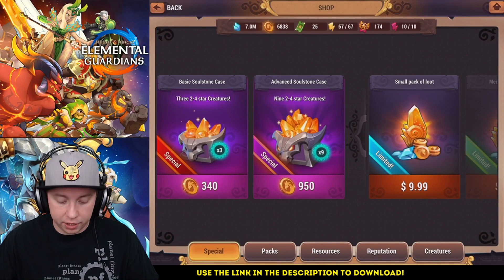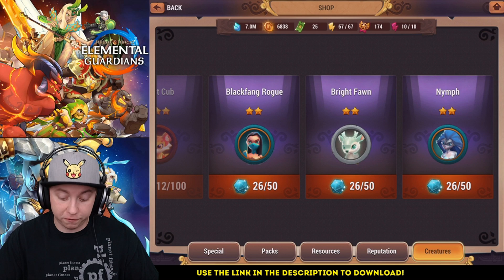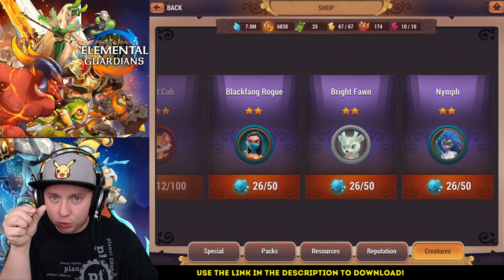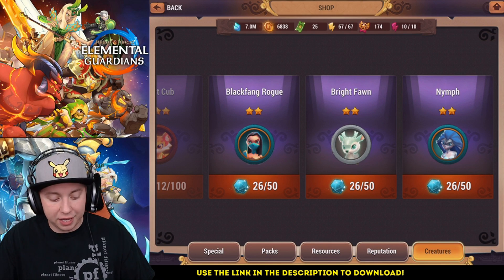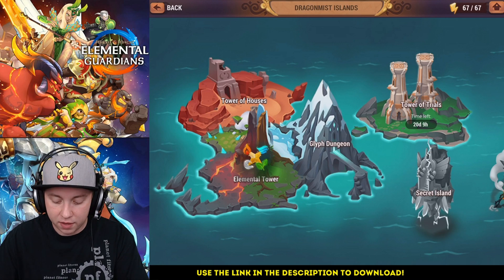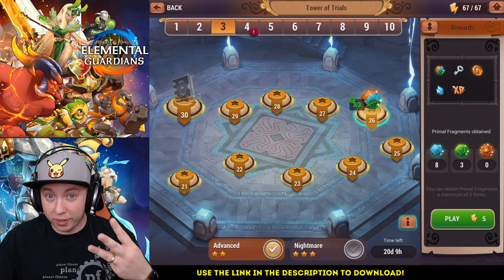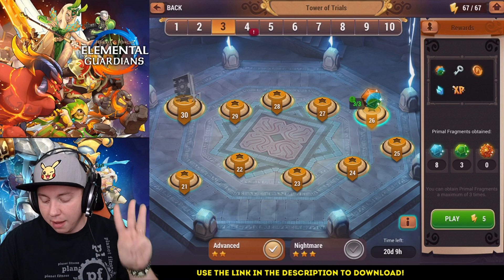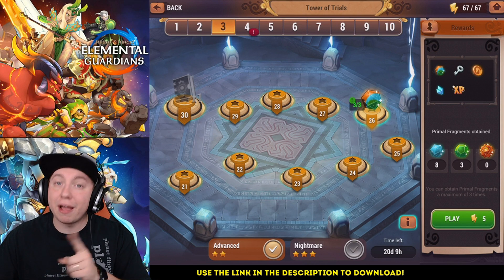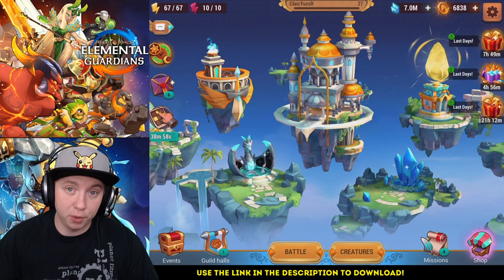Another free-to-play unit you can get is the water nymph, found under creatures in the shop. This is one of the best healers, especially free-to-play, that you can obtain in the game — very very strong. You do have to spend elemental tokens to get her, and I still don't have enough myself. The best place to farm them is the Tower of Trials — it resets every month and you get primal fragments by grinding specific nodes. You get a maximum of three drops per node, and it's random which element you'll receive. That's where you'll be able to farm primal fragments and possibly get the water nymph, which will help you with healing.